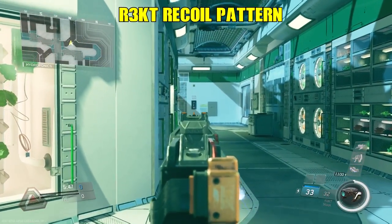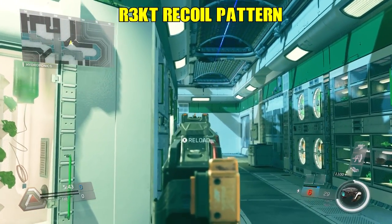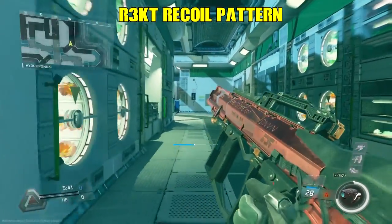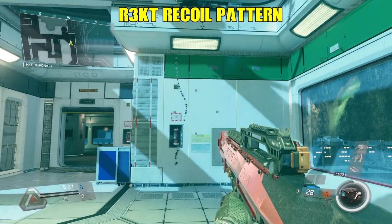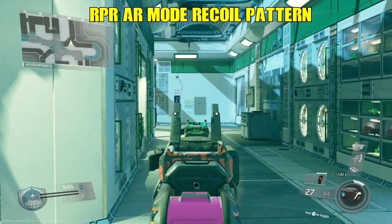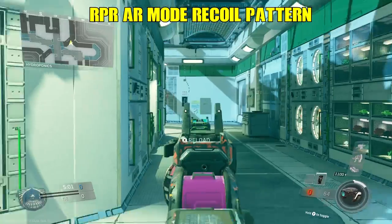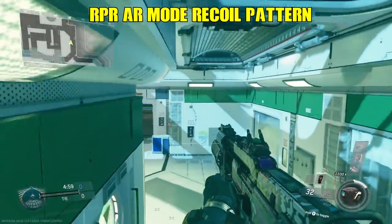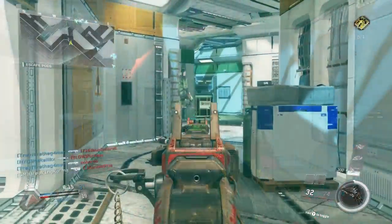Next, we're looking at recoil on both weapons firing from medium to long range. On the Rekt, you can see the recoil pattern goes almost straight upward as you continue to fire. With the RPR Evo in assault rifle mode, the recoil pattern is next to flawless if you're aiming for center mass. That means with the same damage as the Rekt, you can beat a Rekt head-on at farther ranges.